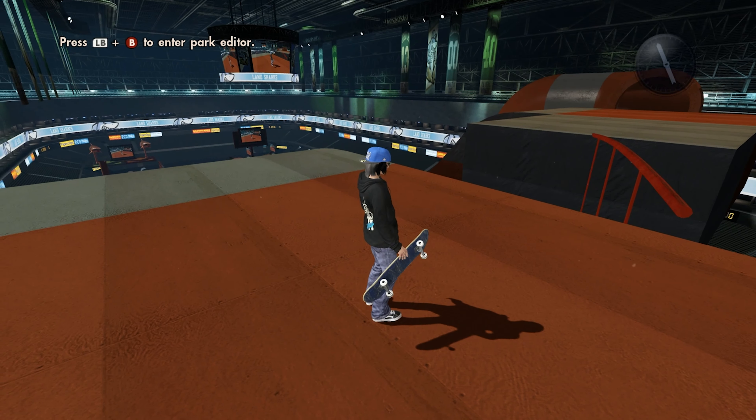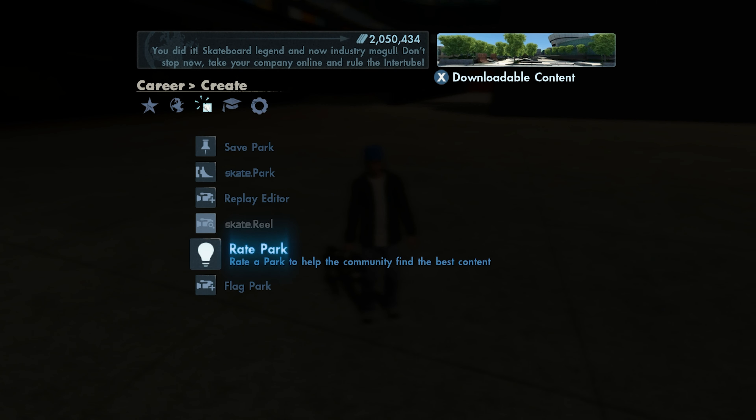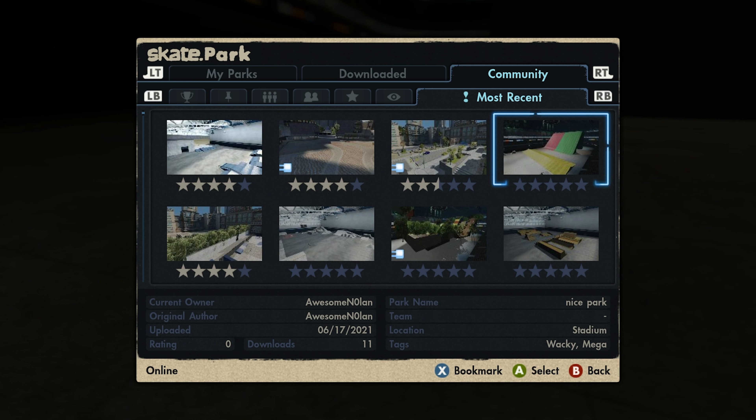I don't even know how to get up these ramps — I don't know if there's a teleporter. I can't even get up this ramp, so I'm assuming there's a teleporter somewhere. Yes, there's a teleporter right there. Hopefully this teleporter lets me do a speed glitch. There's two teleporters — let's go to this one. We are on top of a ramp.